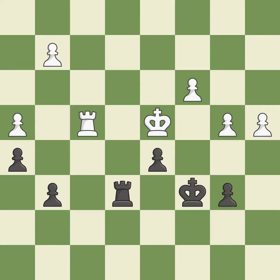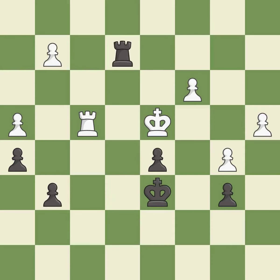This is the strongest option — it is best. This threatens to win a pawn — it is excellent. This creates a threat to win a pawn — it is best. This defends a pawn that was under attack and had no defenders — it is best.